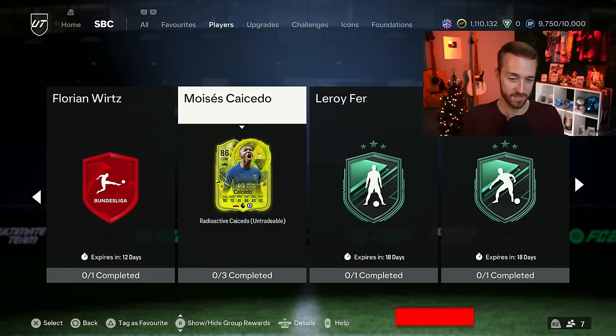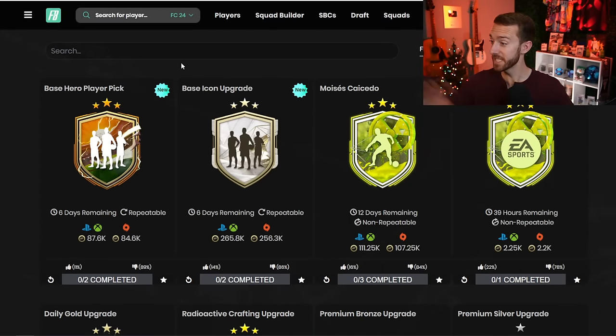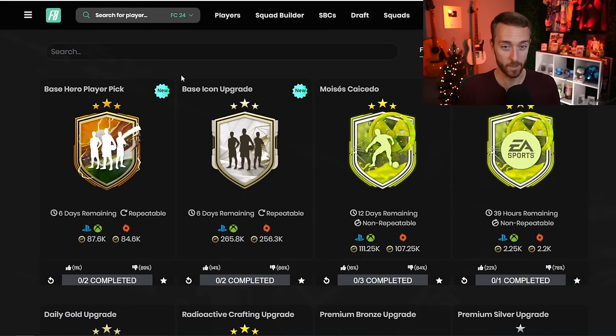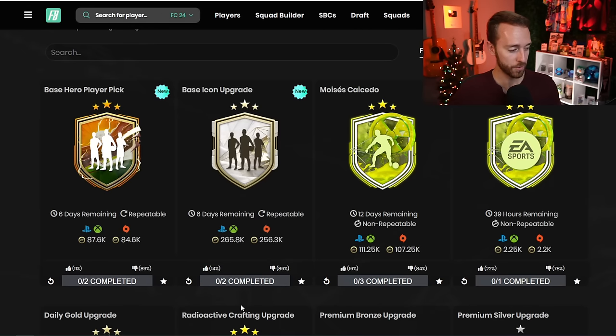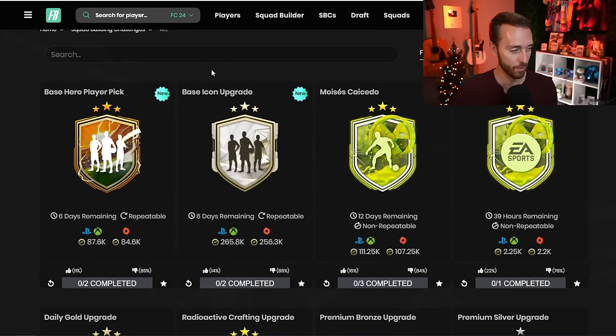It's out for 12 days, so you've got some time. Now, the big SBCs are the base hero and the base icon. I wasn't expecting both. Well, we got that two times repeatable, but also the hero player pick was a bit of a surprise. They released these repeatable twice per day with the exact same requirements as Black Friday. But look how downvoted these are — 89% downvote on the hero and an 86% downvote on the base icon.